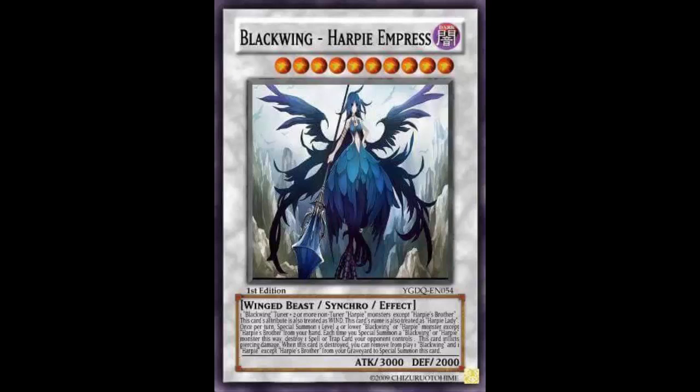I don't like the concept. I get it — Harpies and Blackwings are both Winged Beasts, so they 'belong together' for a Synchro. Both decks have consistency issues, but that's not how you fix them. You can't just smoosh two decks together to make one card. It doesn't make sense, and this card isn't good enough to justify the effort.